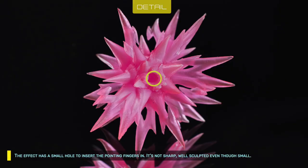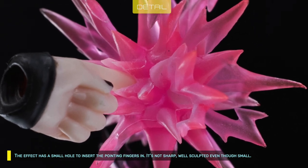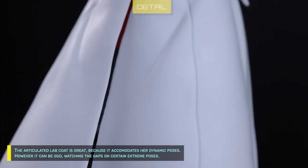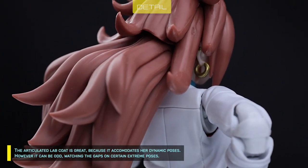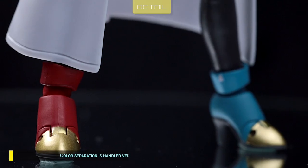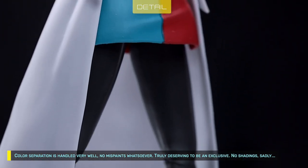The effect part has a small hole to insert the pointing fingers — it's not sharp, but well-sculpted even though small. The articulated lab coat is great because it accommodates dynamic poses; however, it can look odd with gaps showing on certain extreme poses. Color separation is handled very well with no miss-paints whatsoever.